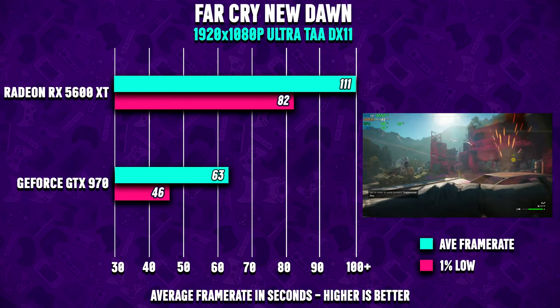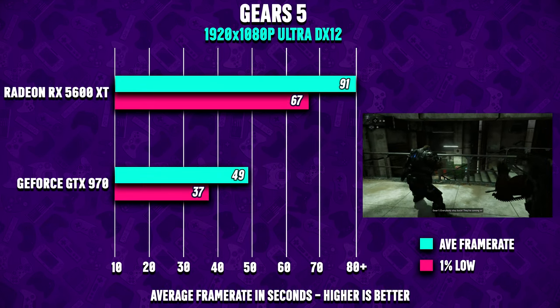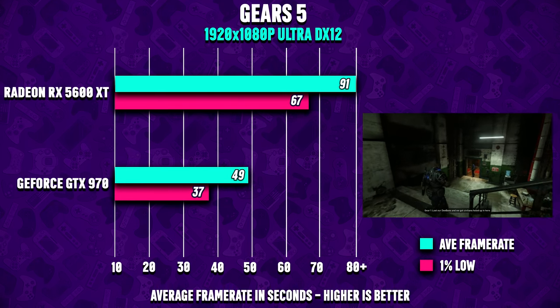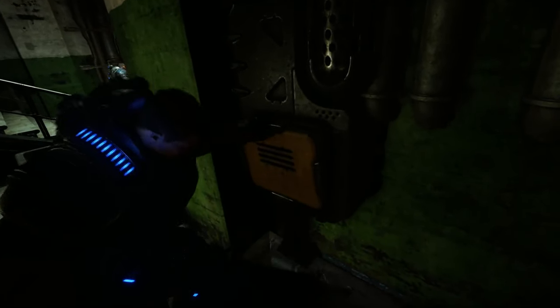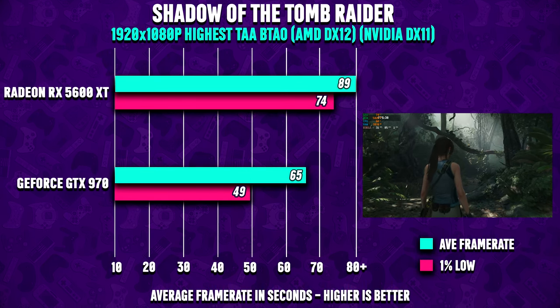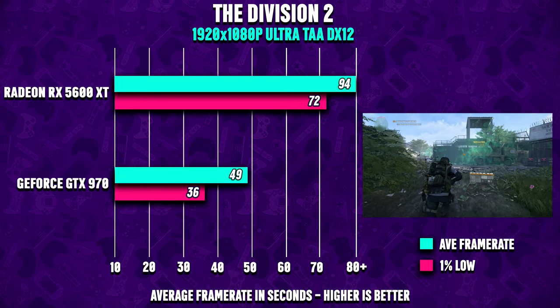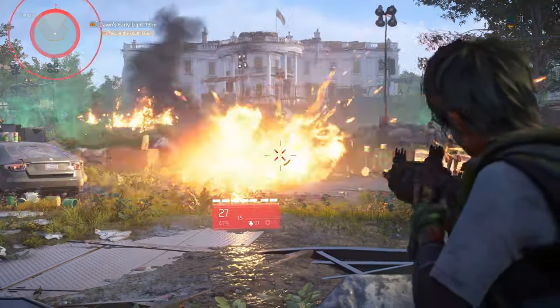In Far Cry New Dawn, the 970 did a pretty good job at ultra settings in 1080p — impressive for nearly six-year-old hardware. Metro Exodus is known for being extremely intense, and lowering settings should give smooth gameplay. Shadow of the Tomb Raider is another demanding title from last year. Finally, Division 2 runs very well on the 970, averaging 49 FPS — a bit of overclocking would make it very smooth.